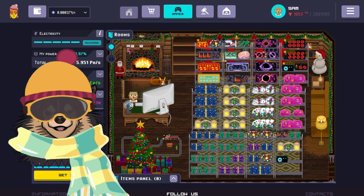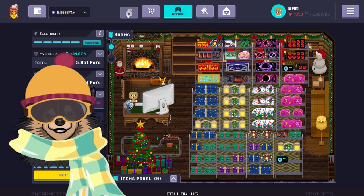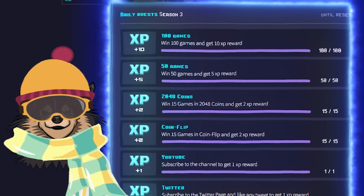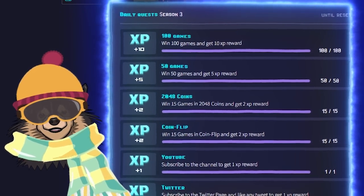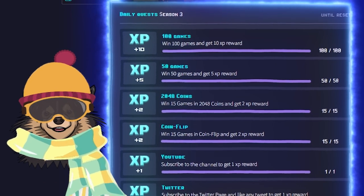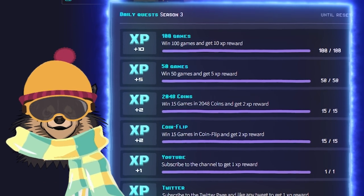Now all the remaining quests are obtainable by playing the Rollercoin games. Each day you can get 15 XP for playing 100 games or 5 XP for playing 50 games. There will also be 2 quests each day that require you to beat a certain game 15 times, with a reward of 2 XP each. This is where cooldowns come into play — how can you use the cooldown system to get the most power and also play the correct games to get all your XP?